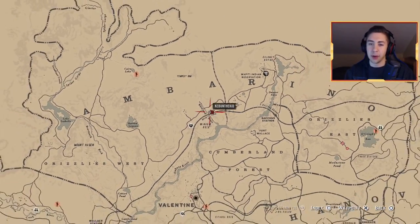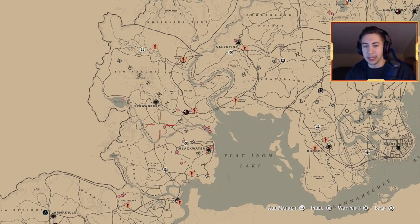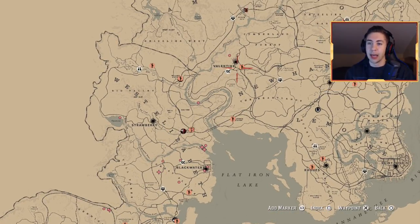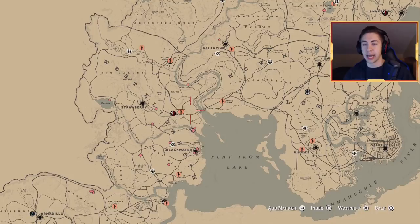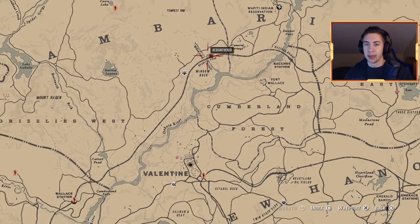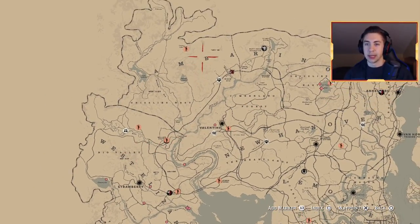When you spawn into a location — for example, let's say you choose West Elizabeth as I did before recording — you can see the majority of people are in that location. So if you want to go to Valentine and farm the pigs there, if you spawn in New Hanover you'll see a lot of people there, and it's probably a bad idea. What you want to do is spawn in a location away from where you're going to be farming.